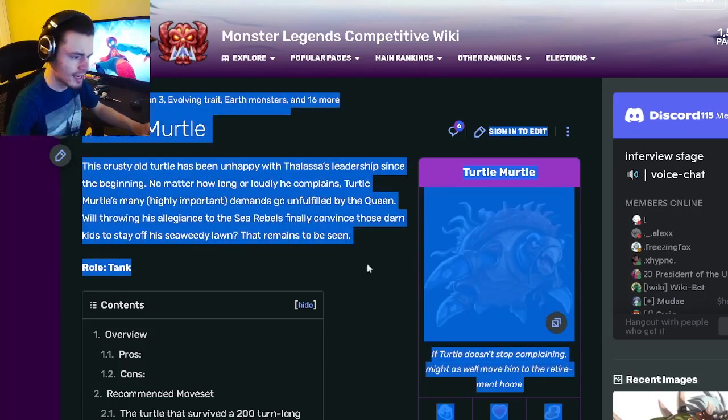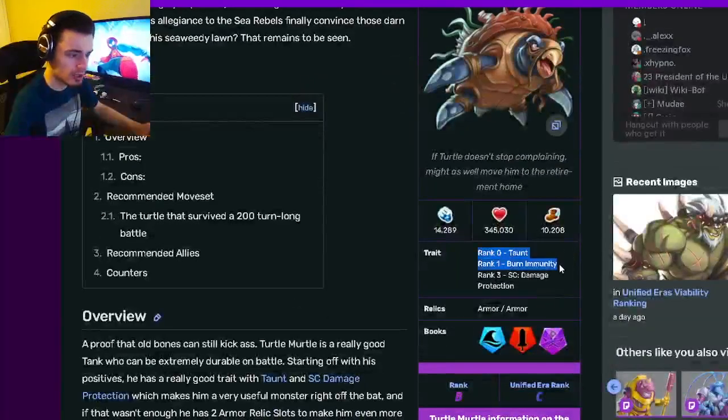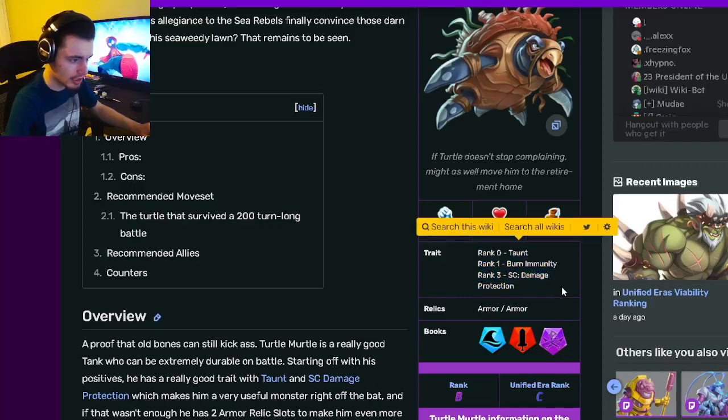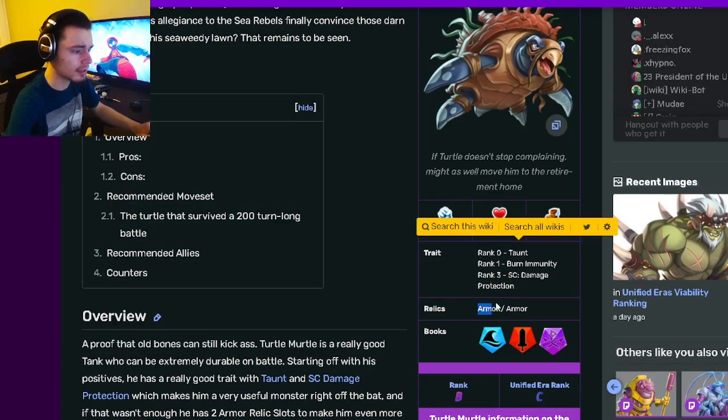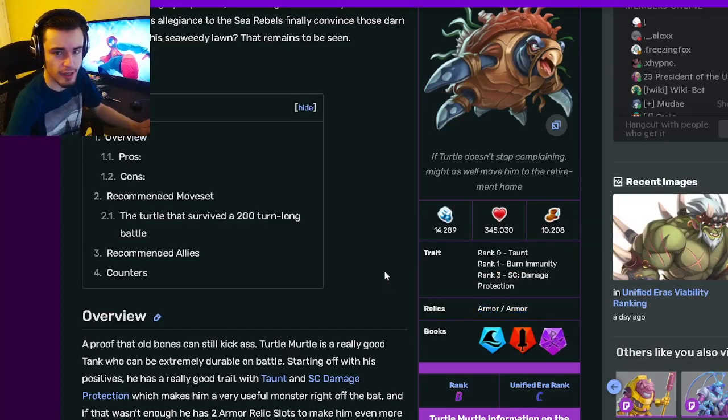Turtle Myrtle is a tank, and his traits are taunt, burn immunity, and damage protection. His only bad trait is burn immunity — the other two are really good. And then his relics are armor and armor, which are both of course great for a tank.